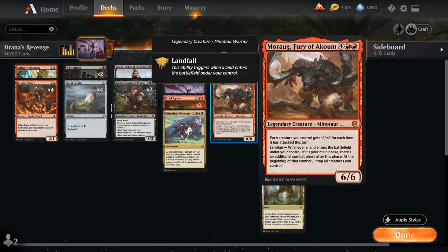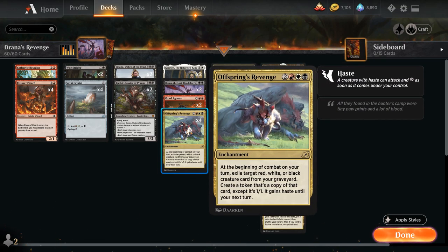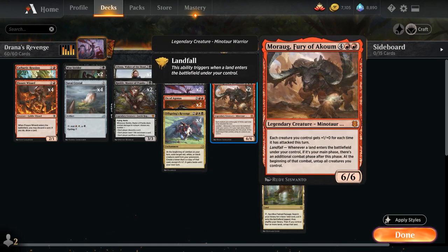We also have 2 copies of Morag, Fury of Akum — 6 mana for a 6-6 legendary Minotaur Warrior where each creature we control gets +1/+0 for each time it has attacked this turn. It synergizes nicely with the various small creatures and tokens in the deck. Landfall says: whenever a land enters the battlefield under your control, if it's your main phase, there's an additional combat phase after this one and at the beginning of that combat untap all creatures you control. Morag can be a bit confusing since you need to play a land in your second main phase to get the untap step, but Morag is incredibly synergistic with Offspring's Revenge — by getting an additional combat step we also get an additional Offspring's Revenge trigger, letting us reanimate yet another creature.